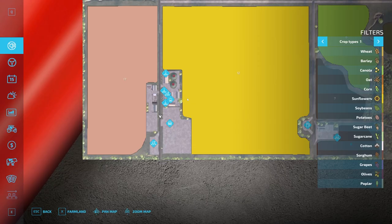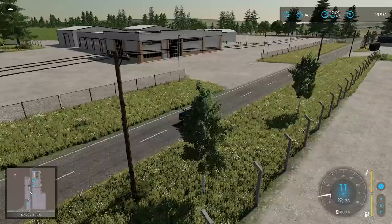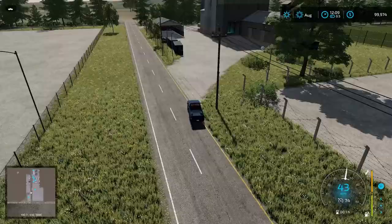We have the dealership, a huge area on the left-hand side, and then we have the grain elevator right here. Then we have the edge of the map. This says it's a production down here — I'm assuming it's going to be just like your grain mill.